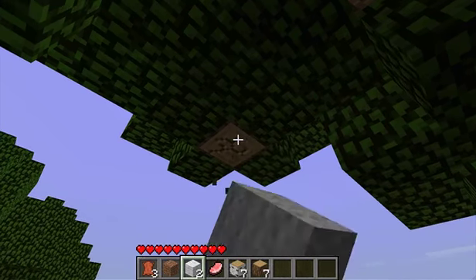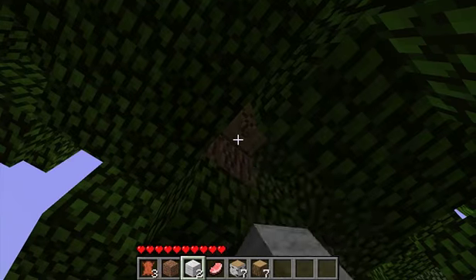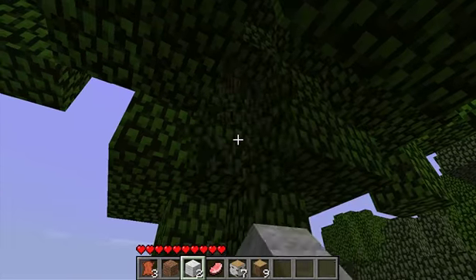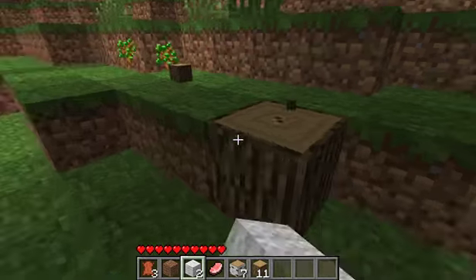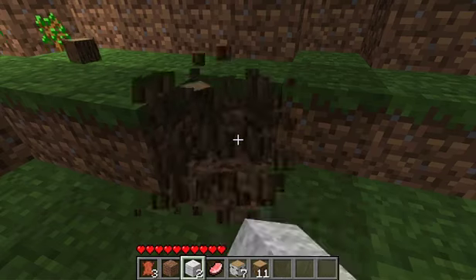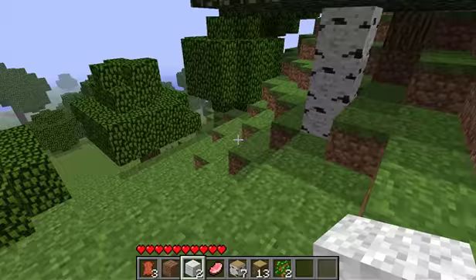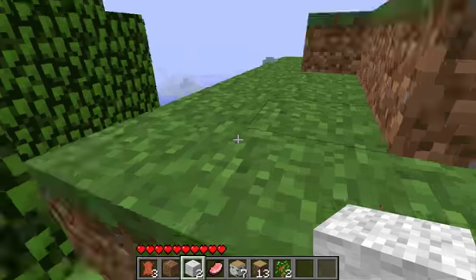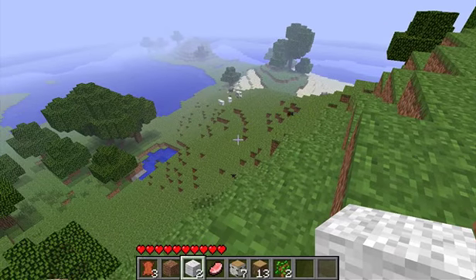We need to make swords and stuff too. I was thinking I would not check the forums for anything these creatures do, and would get all the information about this mod from you guys in the comments. You guys could tell me what things do - like I know you can get shark teeth from the shark but I have no idea what they do. I was thinking I'd figure it out all by myself, or you guys could tell me in the comments. I don't think I'm gonna look on the forums because that just seems like it would spoil it.